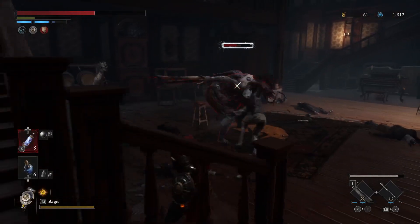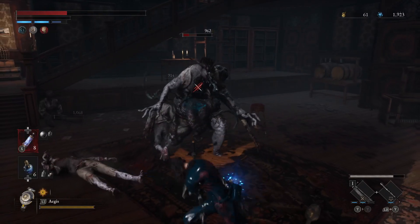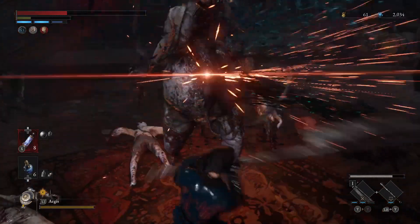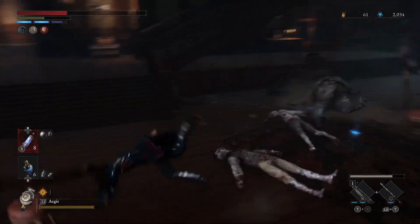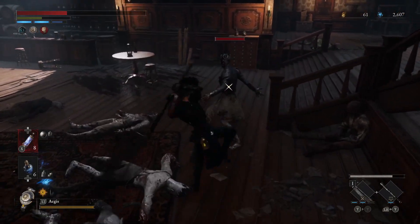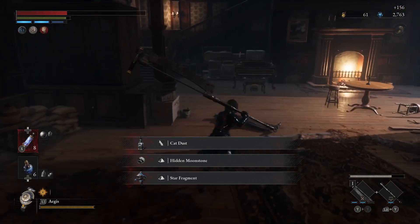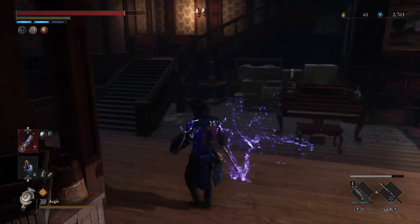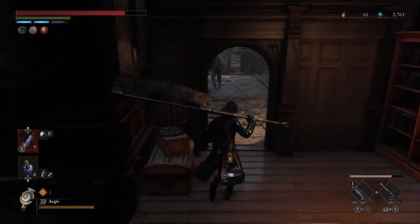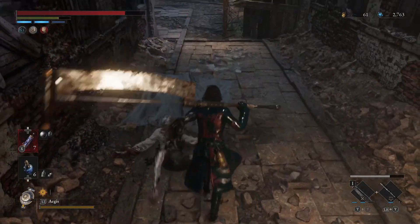He gets all mad. It takes me too long to swing. But eventually we get him. All right, so look, we're not going after the additional rewards. This is not a gameplay tutorial on what weapon to use and technique and whatever. This is simply a — hey, these routes are great to get Ergo.